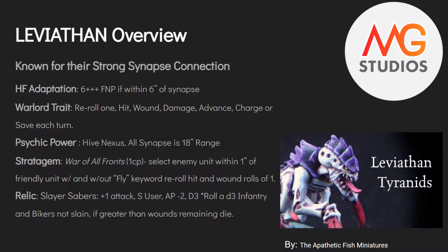It's kind of like Salamanders — reroll one hit, wound — but you can only choose one of those things per turn. The psychic power they come with is called Hive Nexus, and it makes it so that all synapse creatures have an 18-inch range on their synapse. That's pretty good.